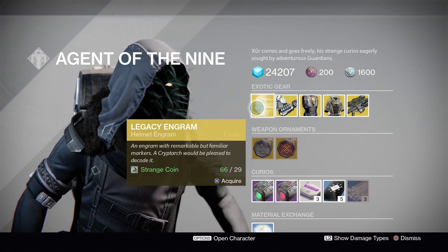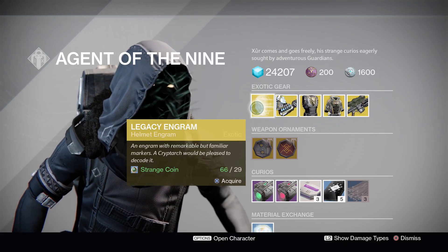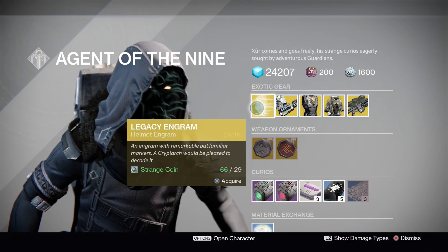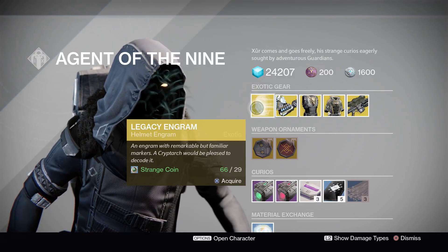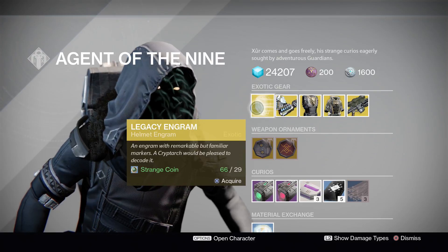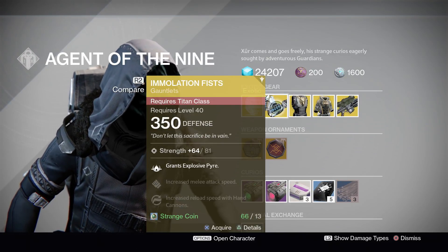As usual, Xur is starting things off with the legacy engram. I would recommend not wasting any of your strange coins on this unless there is a specific helmet from year one that you're unable to get anymore that you really need for your collection — that's the only way I can see spending any money on the legacy engrams.